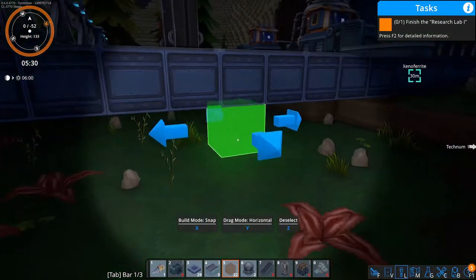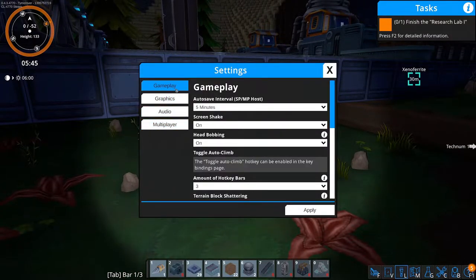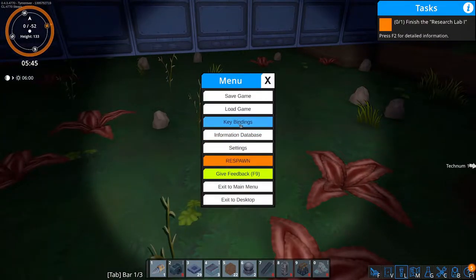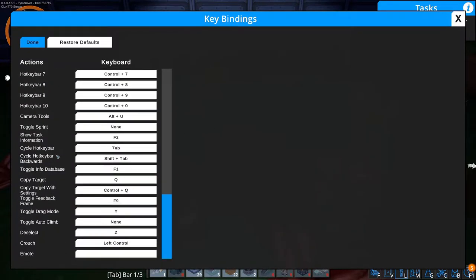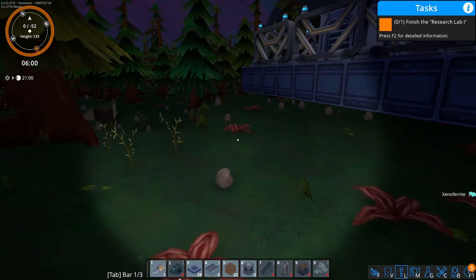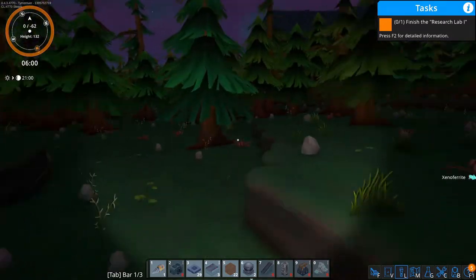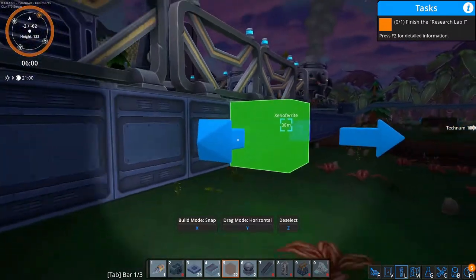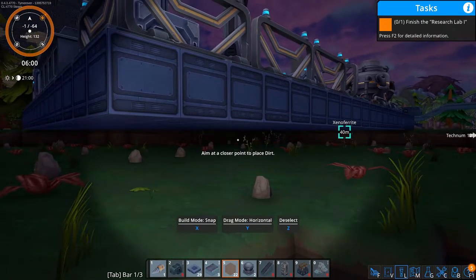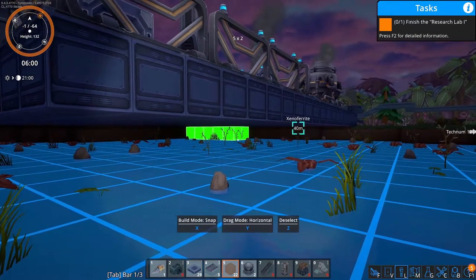I'm wondering if there's a crouch button. Let me check the keybinds — yes, left control. But hitting left control doesn't actually do anything, so never mind. I can't quite get in here to do this.